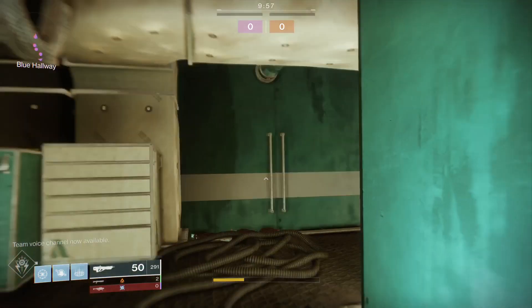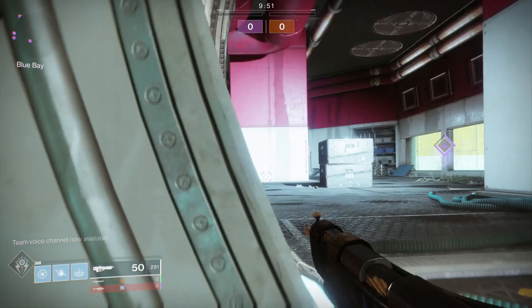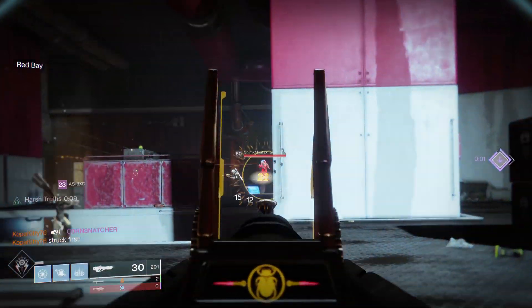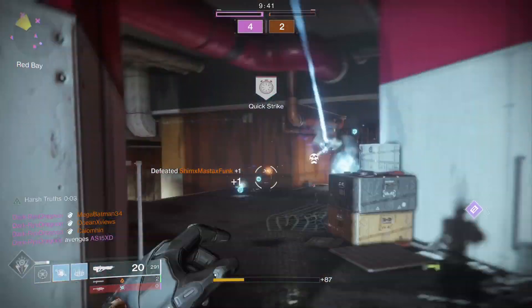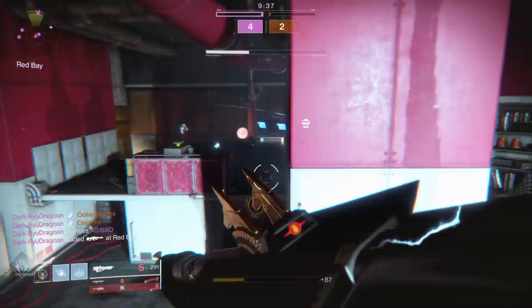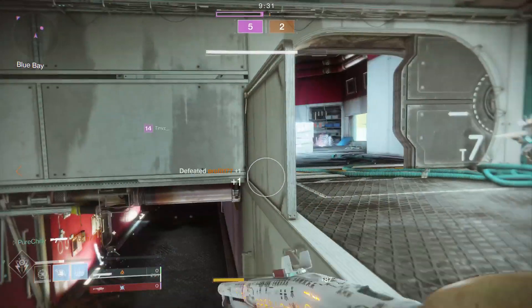Alright, we got Pacifica — let's see if we can make some plays. It's kind of a closer range map so I'm going to have to try my best to keep range as much as possible. Got some shots off on a couple of guardians. Teammate followed up with a nasty arc shot. I'm really one-shot, getting chased by a straight-lining warlock.